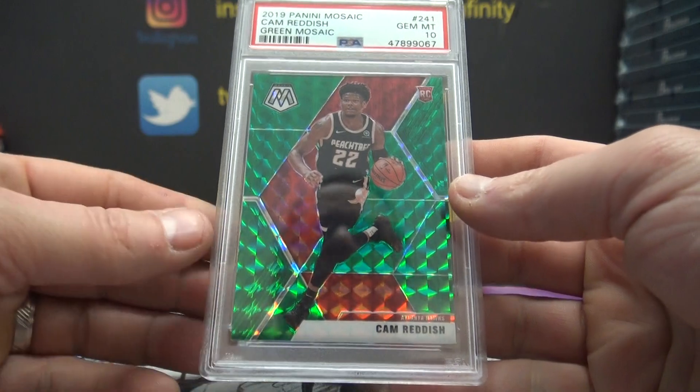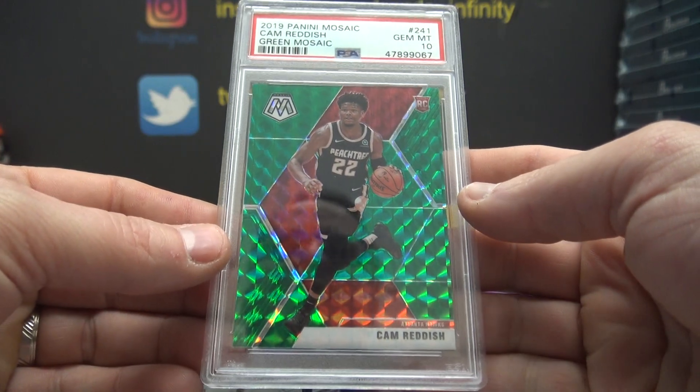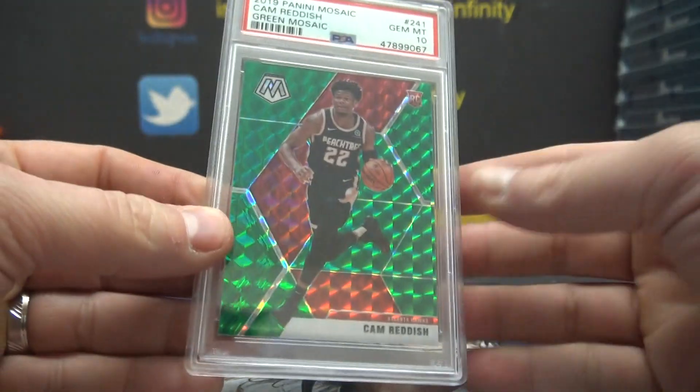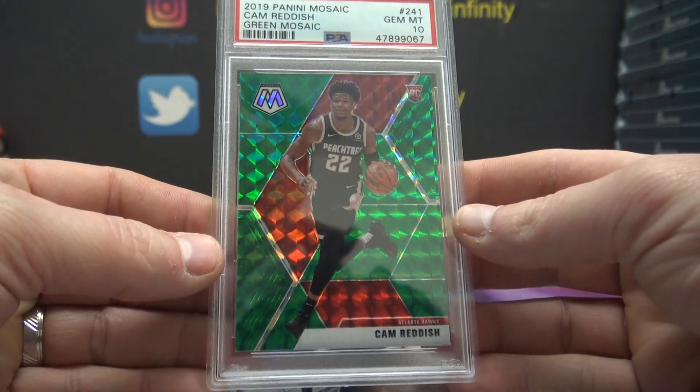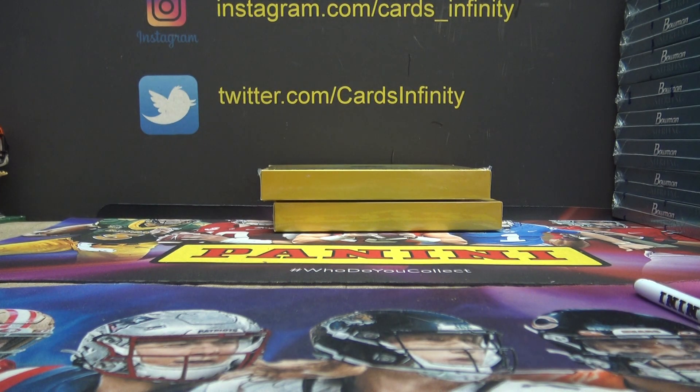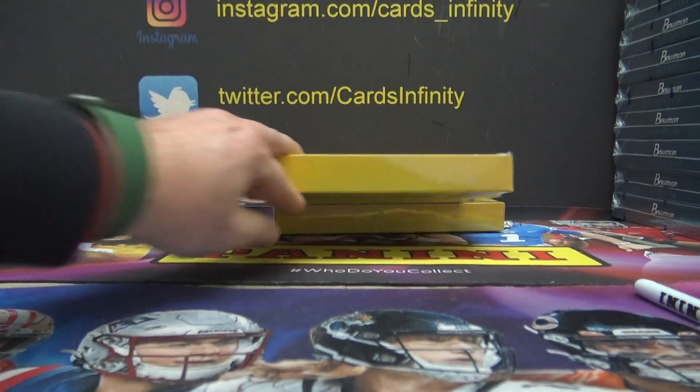Cam Reddish, 2019-20 Mosaic Green, card 241. Tyler, you doubled right there — you got a second card.